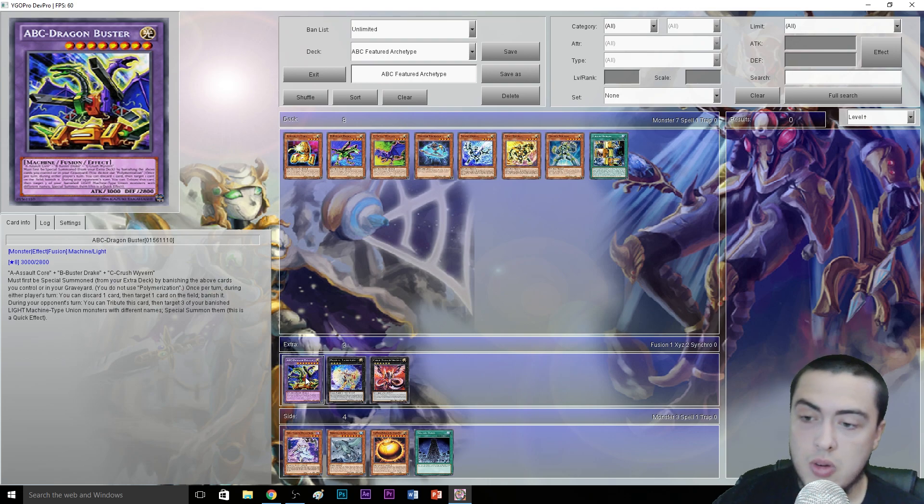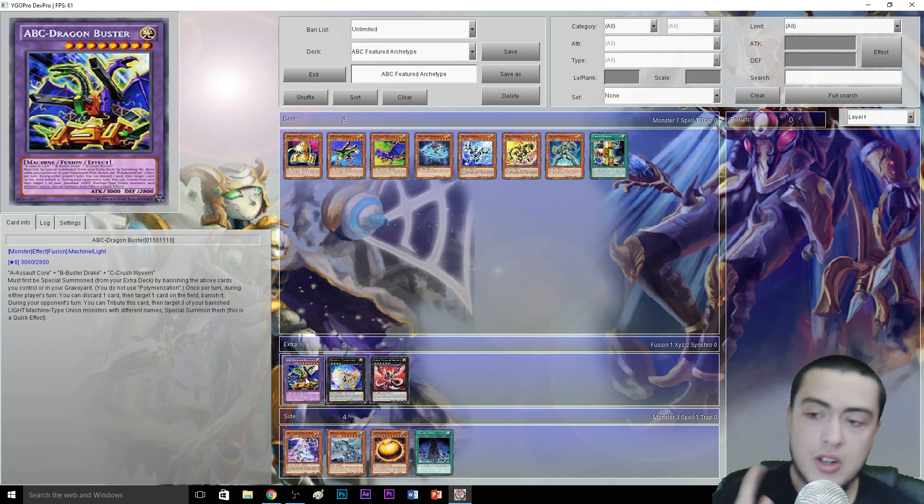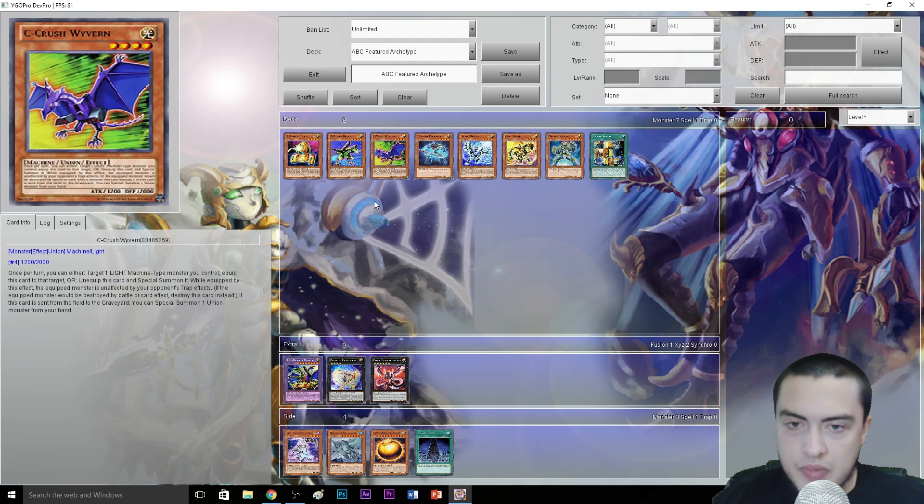Once per turn during either player's turn, you can discard one card and then target one card on your opponent's field and banish it. Luckily it targets, because if it didn't, this card would be absolutely insane — not that it already isn't. Then during your opponent's turn, you can tribute this card and target three of your banished Light Machine-type union monsters with different names to Special Summon them. This is a quick effect, so if they want to do anything, you can chain — summon out your three unions A, B, and C — swarm the field, make Rank 4 plays, and then trigger Union Hanger to equip one of them, making it unaffected by monsters, spells, or traps.